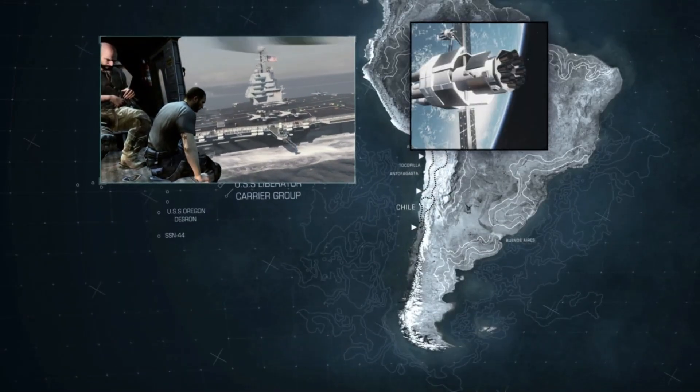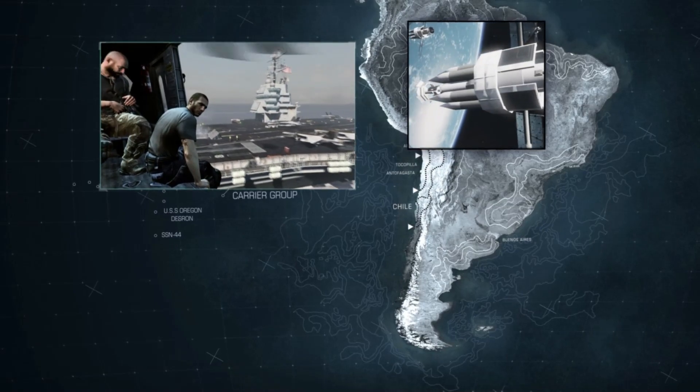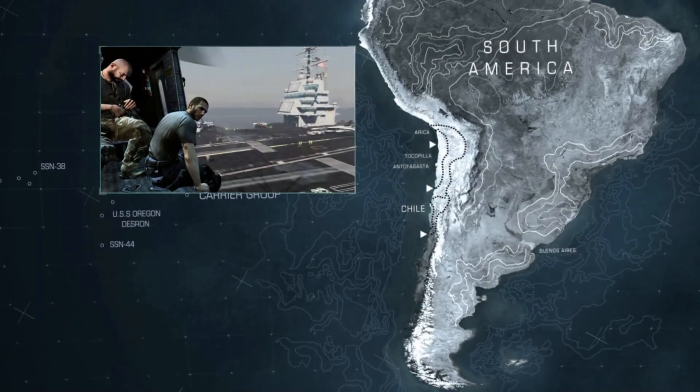So what's the plan? We risk everything we have left, including our last carrier, and we take it straight into the heart of Federation territory. We hit him on the ground, and we hit him in the sky. It's all or nothing.